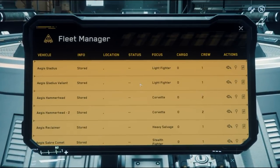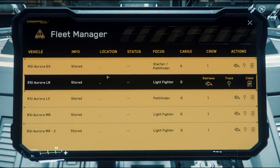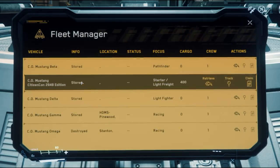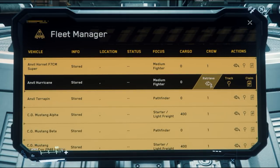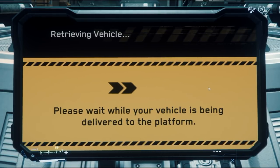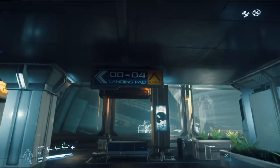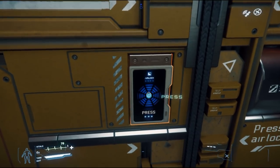Let's pull a ship. At the ASOP terminal you'll see a long list of available ships. Make sure it says 'Stored' — that means it's here and you can grab it. I'll grab a Hurricane. Hit Retrieve, give it a moment, and once it's placed on a pad it'll tell you which one — in this case, A2. Come out and look for signage above the doors. You'll also have a little indicator on your HUD telling you where your ship is.